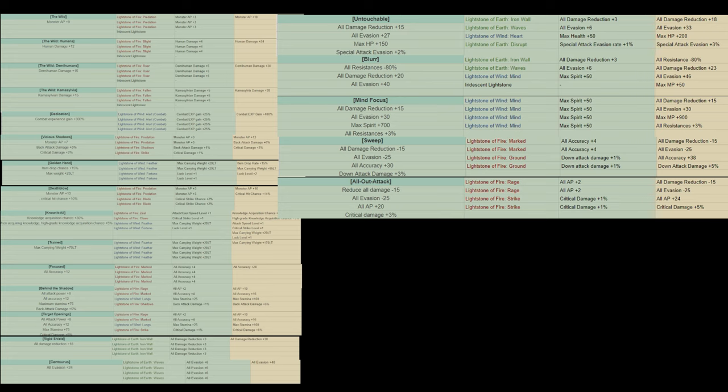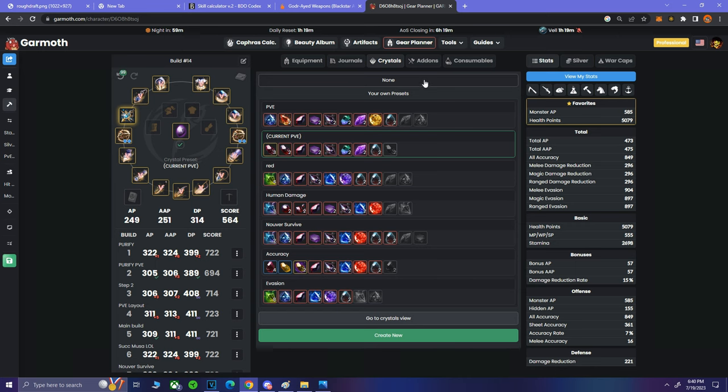For lightstone combinations, these are all the meta ones you'll ever use. One notable one is Mind Focus on the right side — it gives 900 MP and is great against Suckmawaz who like to mana-zap you. As soon as you wear it, nine times out of ten they don't know how to deal with it and they just die. Combine this artifact set with the proper crystal set and you'll get good results.